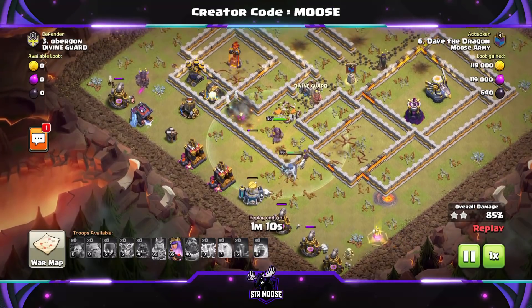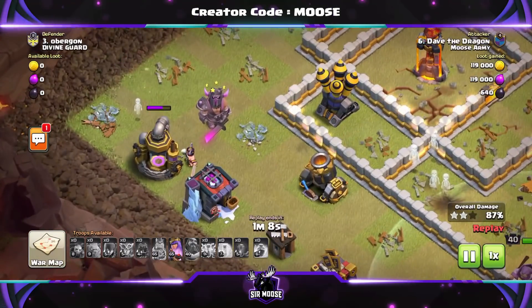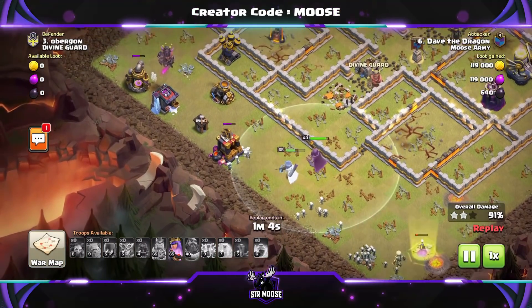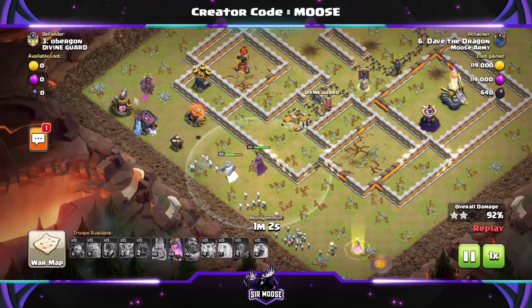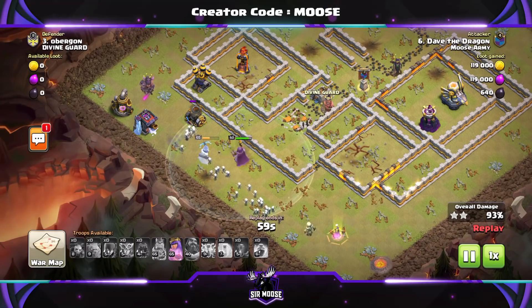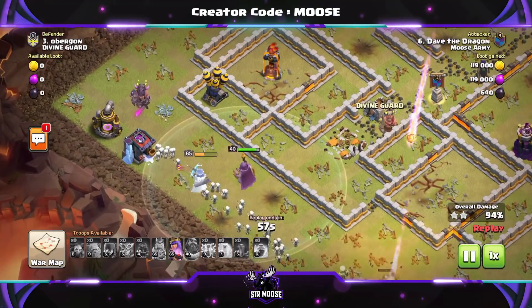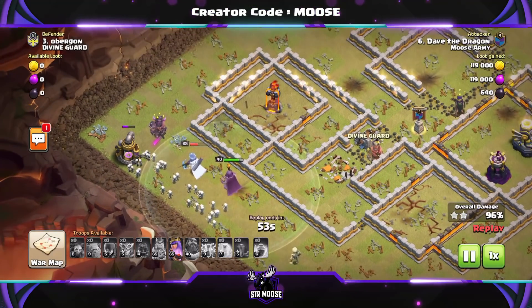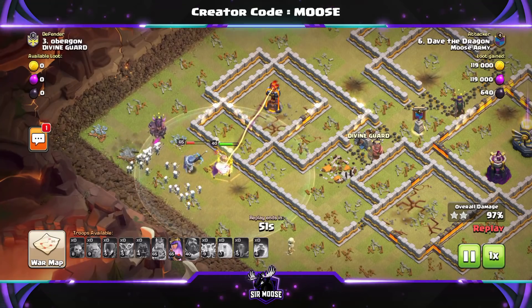Just to recap: against Town Hall 13 bases, you have six lightning spells and one earthquake for taking out a scattershot. Against a Town Hall 12 base, you'll have eight lightning and two earthquake spells — four lightning and one earthquake on each of the Inferno Towers you want to take out. Make sure you take your time with those lightning spells and earthquakes.